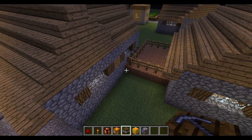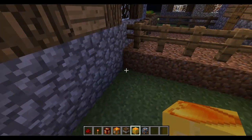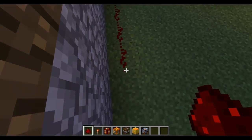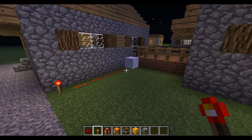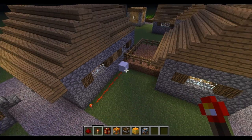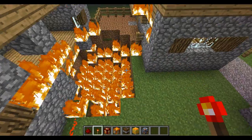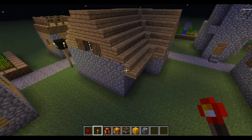Now we're gonna try the Firebomb. You do need TMI to actually get these to work. So yeah, they do have a little glitch right now. That's definitely Firebomb — it causes massive damage.